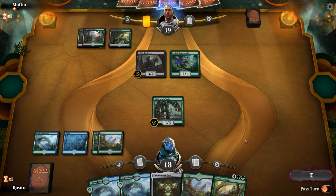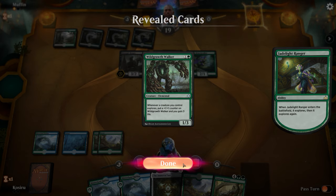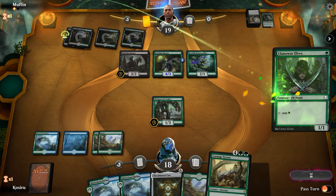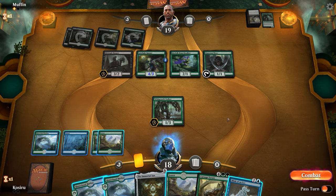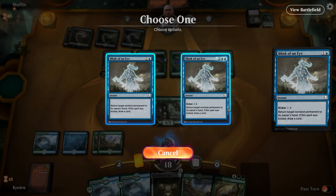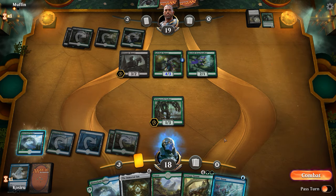We immediately get punished - this hand leaves 21 lands in our deck, no turn one play, on the play. I really don't like this keep but mulliganing might result in worse. Opponent mulligans twice - now I feel a lot better. We start with Forest go. We now have all the lands required to cast Immortal Sun. If we're capable of it, we'll block Merfolk Branchwalker with Wild Growth Walker, otherwise we might have to block Midnight Reaper. Taking three damage feels really bad with this slow a hand. We need two more turns to get any action.